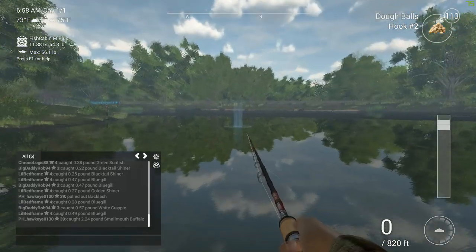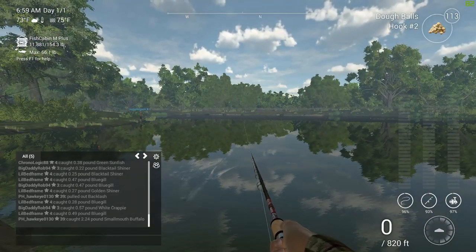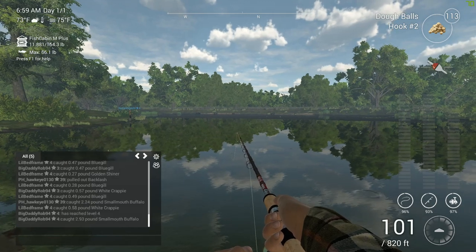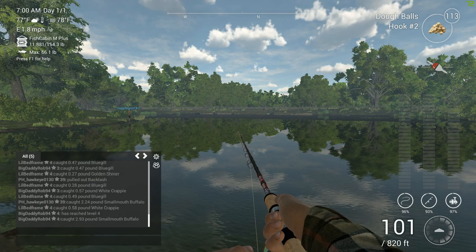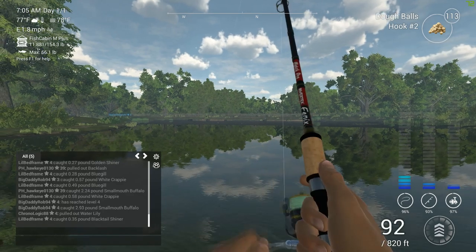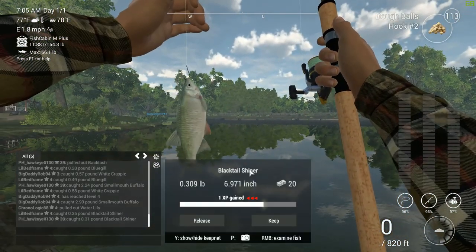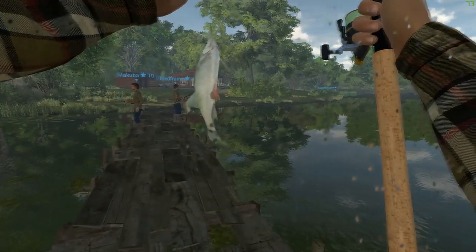Semolina balls will also attract them. I'm going to see if I can get just one more here. Like I said, you have to be a higher level to get the peas and semolina balls, so dough balls will work. I'm not sure about bread — I honestly have never tried it. We got a little something — probably one of those golden shiners again. Nope, it's a blacktail shiner — that's new. They're kind of small, pretty much bait.